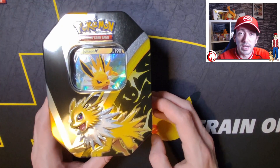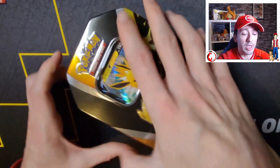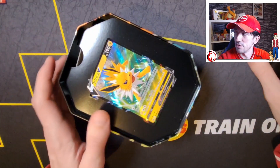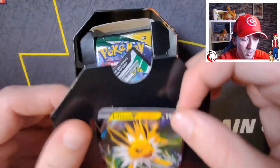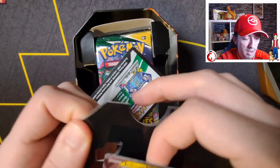We'll get right on with opening this Jolteon and see what's inside because I've completely forgotten what's even in these. The cellophane is off, so let's see what's inside. I have forgotten what even comes in these tins, so seeing what packs are in them will be a nice reminder. Of course we have the Jolteon promo card - let's just get this out.